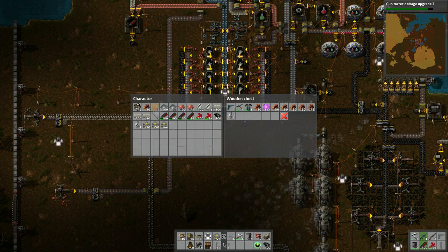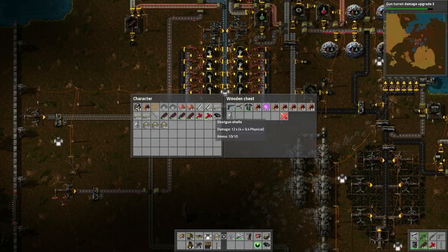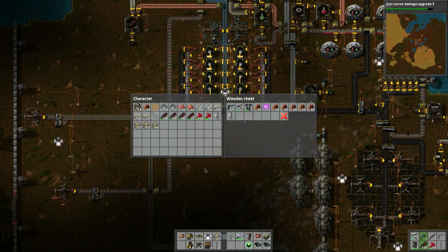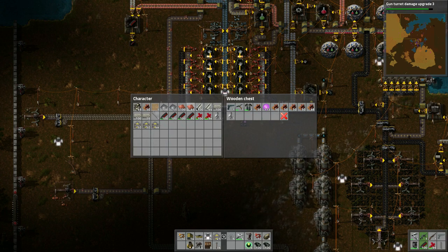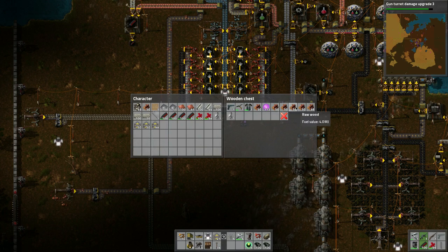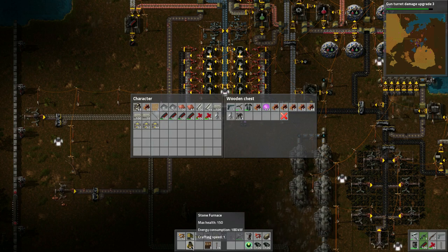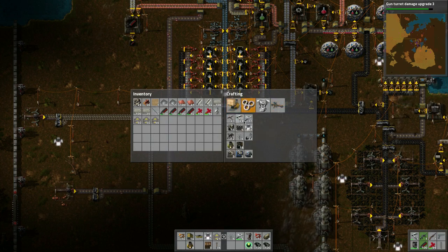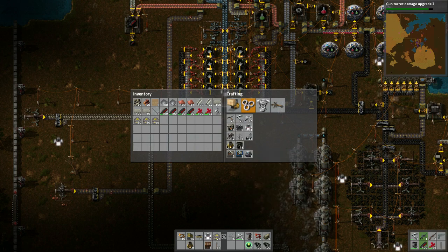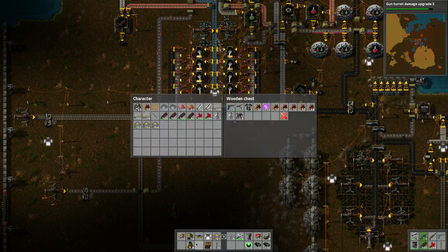I'm going to put some more items in here — we got two of these guys. I don't know why I grabbed the iron stick but I'll keep it because I think we need that. We got a couple of grenades, that's fine. These poles can be used here. These stone furnaces — let's check if we need them for steel furnaces. Looks like no, they have nothing to do with that.